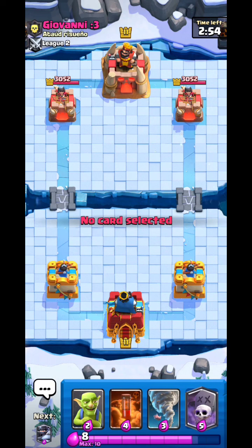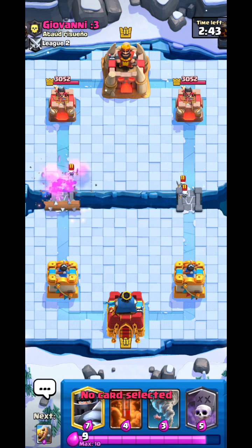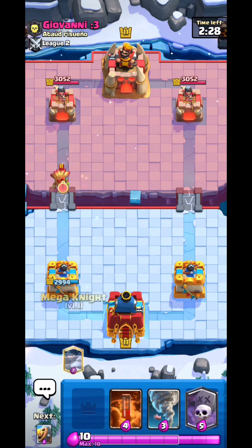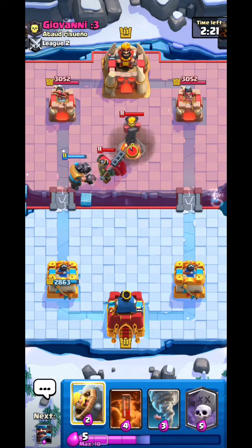He has a Hog Rider or maybe a Log — yes, Log — that means he has a cycle deck. Against cycle decks, you generally want to wait for double Elixir, because at double Elixir your enemy will put more troops and therefore your Executioner, Hunter, and especially your Poison will get way more value.